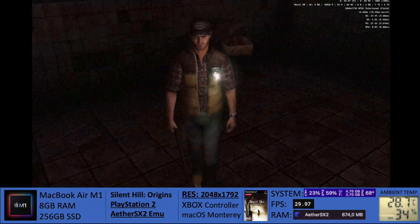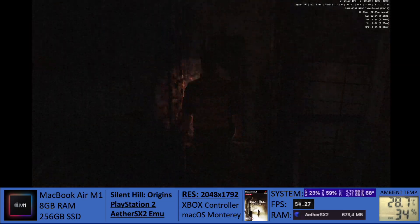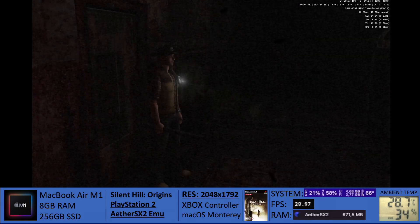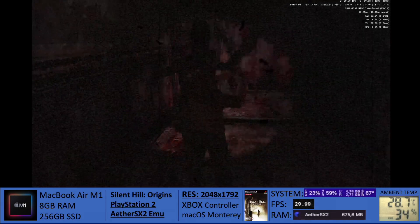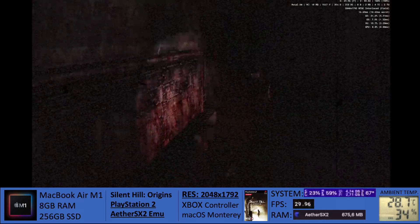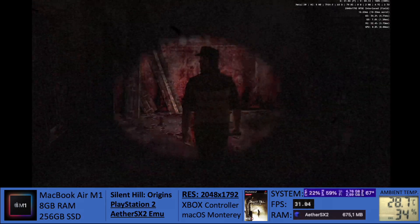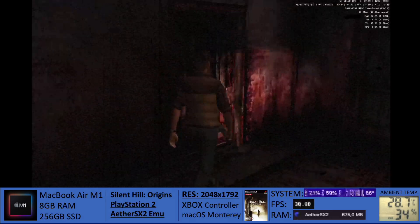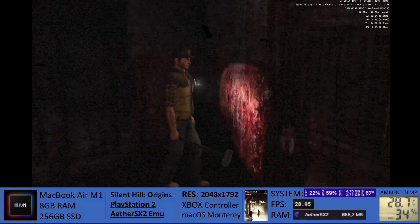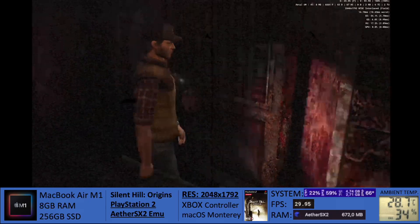But to start here, we're seeing on screen Silent Hill Origins. All four of these games are at a resolution of 2048 by 1792. I tried pushing the resolution to 4K, but the system would throttle once it reached somewhere beyond 80 degrees Celsius. So I lowered the resolution to 1440p, which translates to this 2048 by 1792. As you can see here, the frame rate is nice and stable at 30 frames per second.